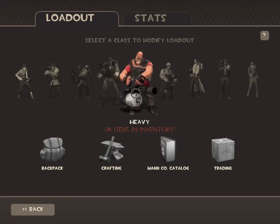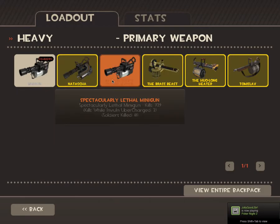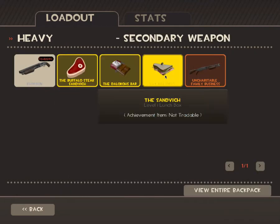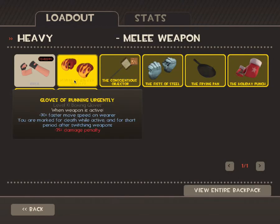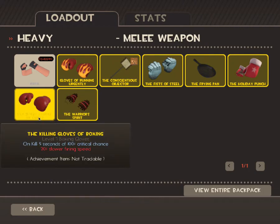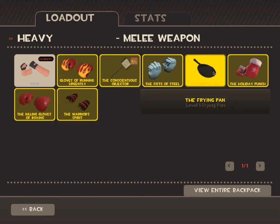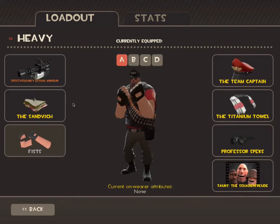And then we're on our last class: Heavy. I think the first loadout is the most practical of all these sets. I would say the Minigun, the Sandvich — for Medics, teammates, and yourself — and the Gloves of Running Urgently, because you can get up to the battlefield quickly if they don't have any teleporters. If they do have teleporters, maybe Killing Gloves of Boxing or the default fists. But let's put it on the Gloves of Running Urgently.